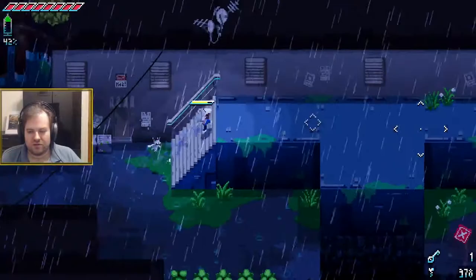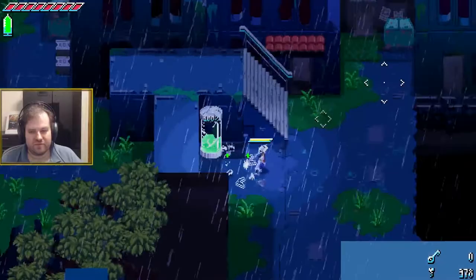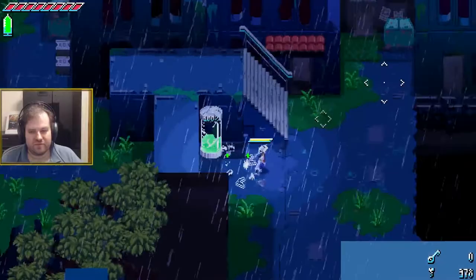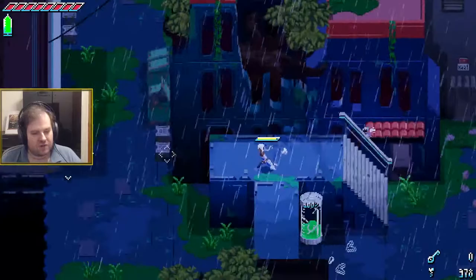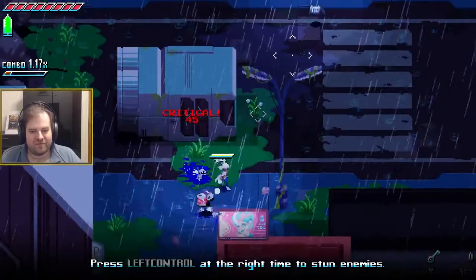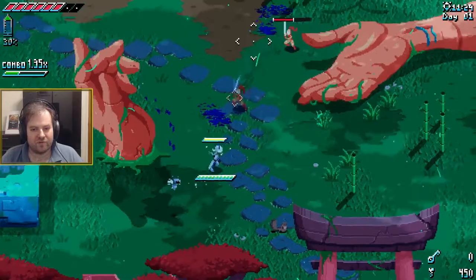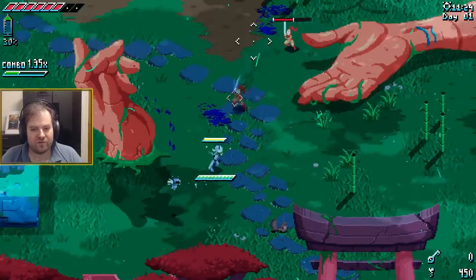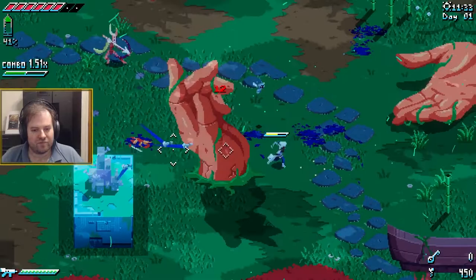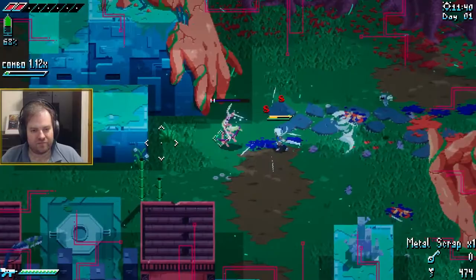One example I wanted to show is from Unsighted, which we played on stream. The intro and the main gameplay loop don't necessarily mesh well. The first 30 minutes of the game — as seen in the demo — is very much like a Hyper Light Drifter or Zelda-ish kind of game: linear, getting upgrades, push through to the boss. But when you leave that story beat, you discover the game is really an open-world Metroidvania with a real-time countdown that affects how characters live, behave, and die. There are certainly people who quit before they saw that, and others who saw it and then refunded the game.